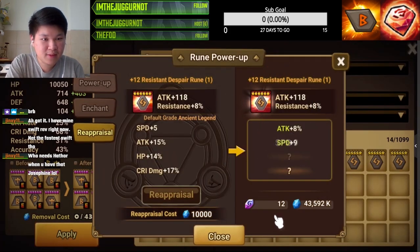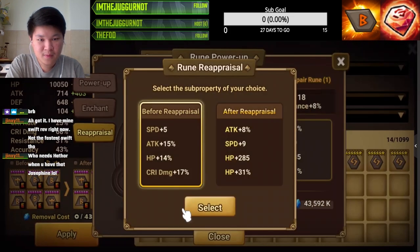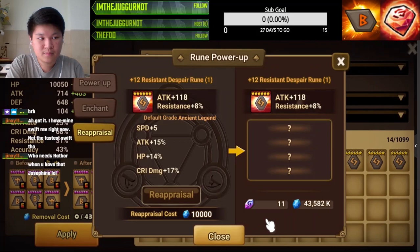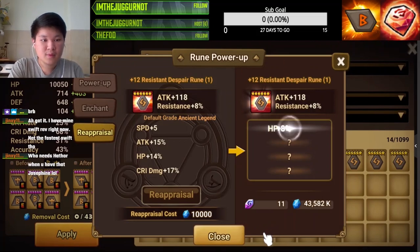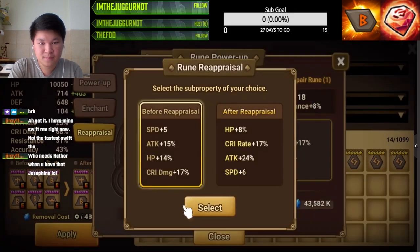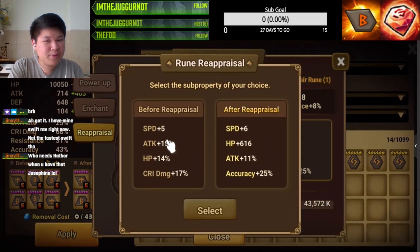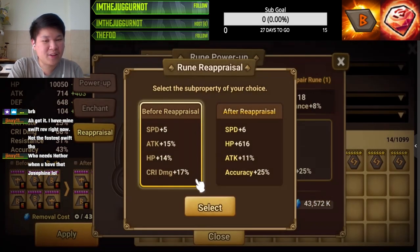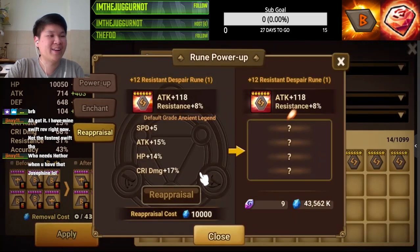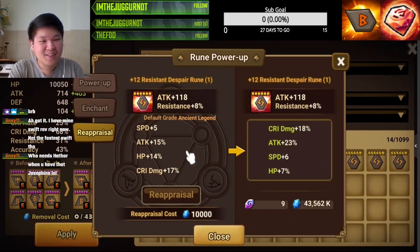We're looking for speed here — no speed, no take. Because if you don't use the reappraisal, this rune is just going to go to waste. It's been taxed so many times, so you might as well use them.